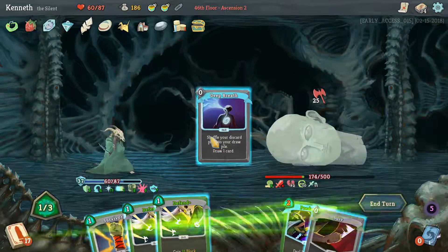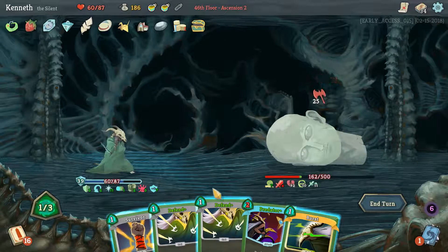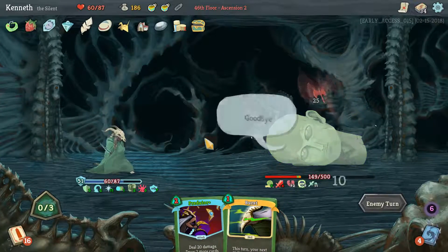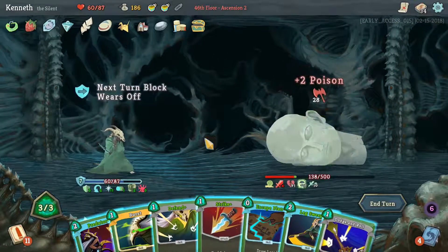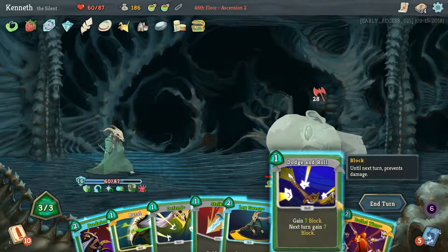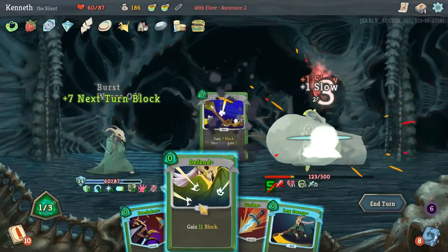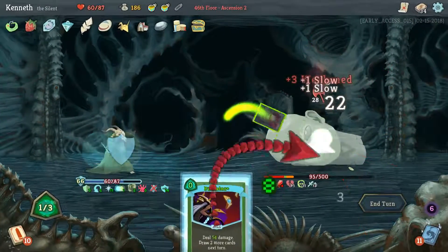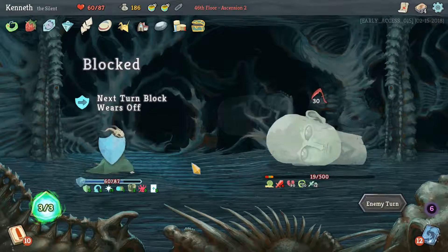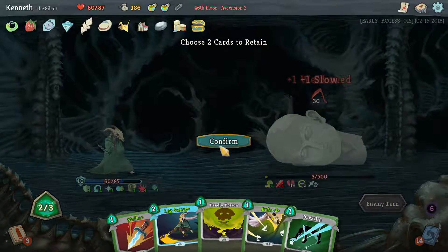I think we definitely saved Predator, I suppose. We cannot Burst anything, so Burst Predator is what we're keeping. This is definitely the most impotent we've made enemies so far, which is pretty fun to see. He is almost dead — that's all we can really hope for in this absolute madness of a run. Up to 12 Poison on him.